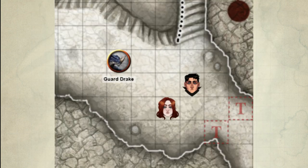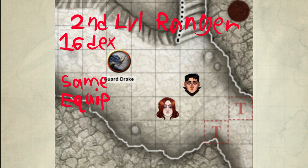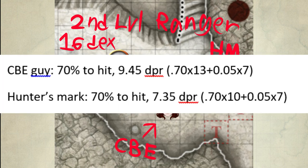For the sake of math, here it is. This is the first round of combat — we have two 2nd-level human rangers, both at 16 dexterity and equipped exactly the same, but using their bonus action differently. One is casting Hunter's Mark, the other is attacking with Crossbow Expert. They are fighting a creature with 14 AC. As you can see, this is the loss in DPR due to the setup.